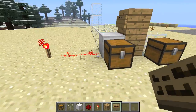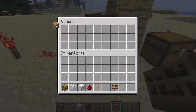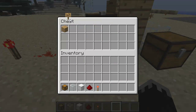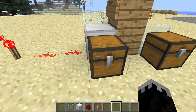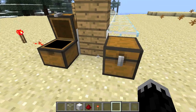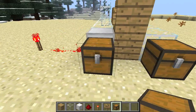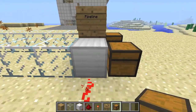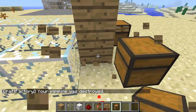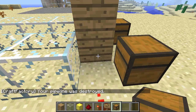So let's test this out. Put some wood and your signs in your chests, and magically there they are. That's pretty cool and useful at times.